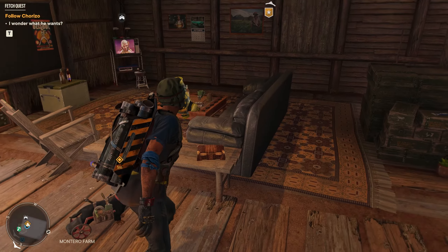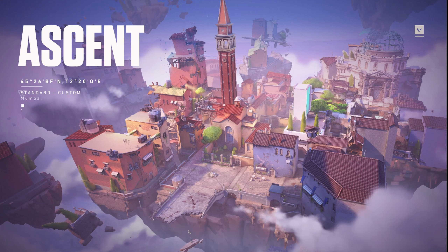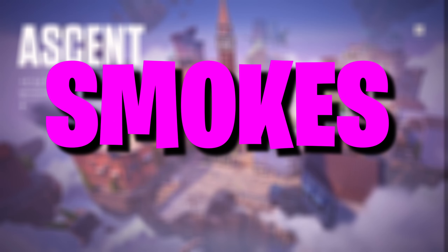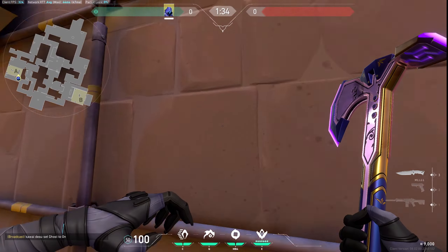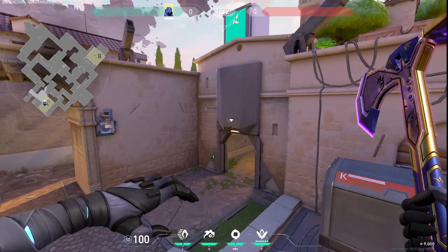Hello guys, welcome back to our channel at the Gaming Room. In this video we will see how to deploy default smokes for Omen in the map Ascent. So let's hop into the game. What are the default smokes on your defending side?